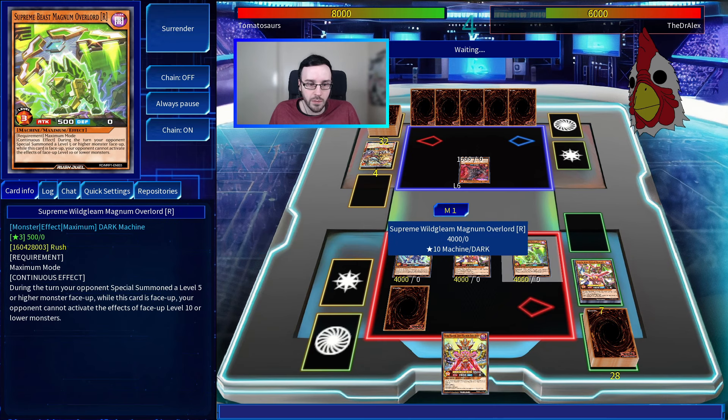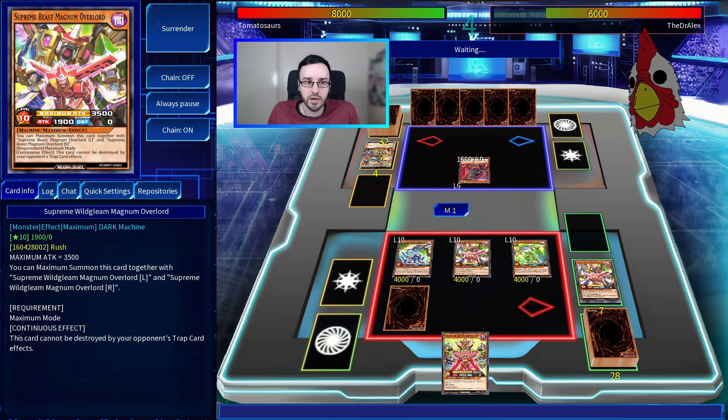I'll activate Super Electromagnetic Maximum revealing a second Wild Gleam Magnum Overlord, then add back both of the other pieces to my hand. This lets me Maximum summon again. I'll set a back row, go to battle phase, and get rid of this. This guy cannot be destroyed by trap effects, gains attack equal to the number of monsters on my opponent's field times 500, and if I have 10 or more monsters in my graveyard inflicts piercing battle damage. During the turn your opponent special summons a level 5 or higher monster while this card is face up, your opponent cannot activate the effects of face-up level 10 or lower monsters.